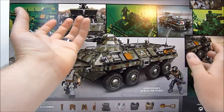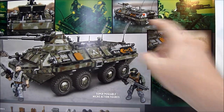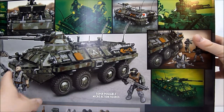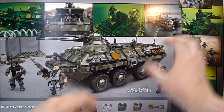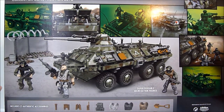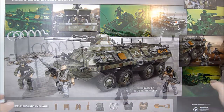You can see some of the features of the set such as the various opening doors. The back of the box does show it in the water — it has a propeller in the back, which leads me to believe it's at least semi-amphibious, as well as the shape of the front end. It looks really cool and I'm excited to get it open, so I'm going to go ahead and put it together.